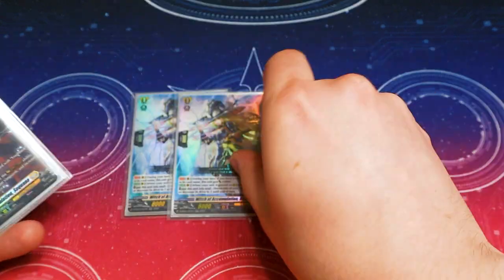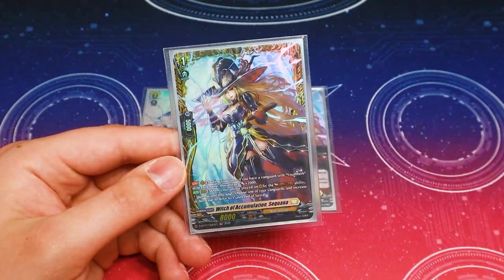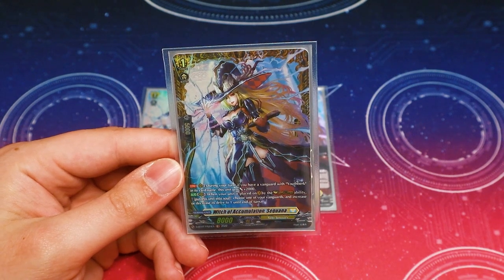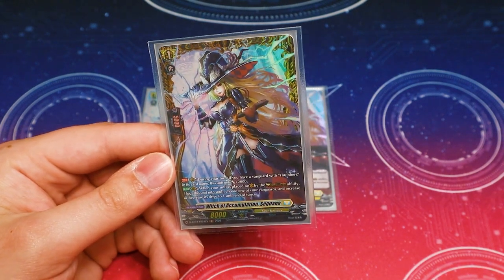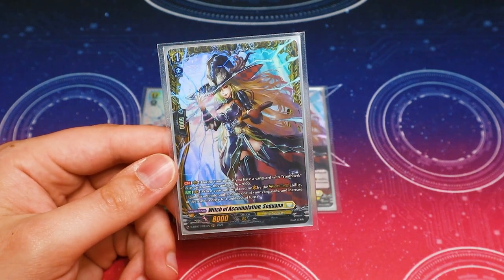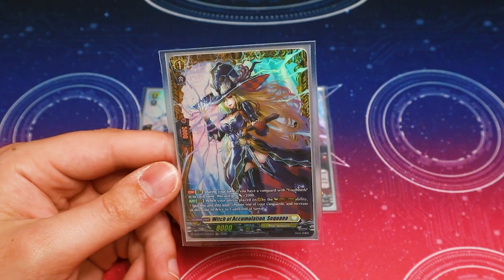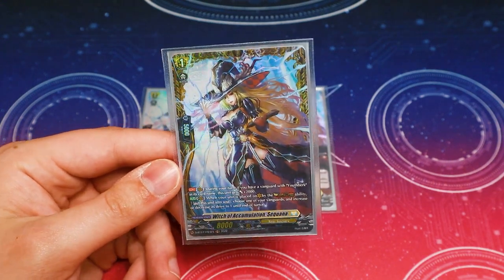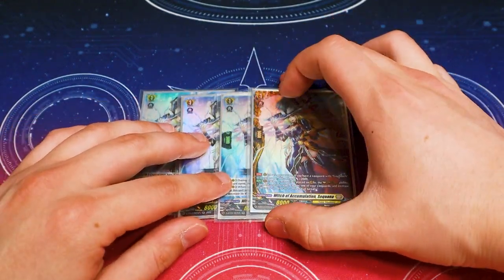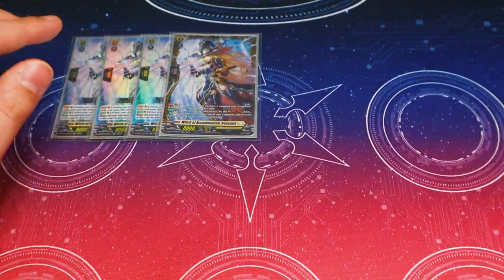I'm running four copies of Sequana for our grade one. This unit gains an additional 2k when you have YouthBurk, and it changes your Vanguard's drive to one when you perform your Revel Dress. That way you can still get your drive off when you go into Tempest, and you can also get twin drive when you go into Gust. It also fills up your soul, which is really nice. Definitely want to run four of that.